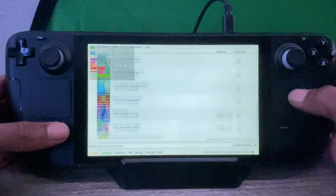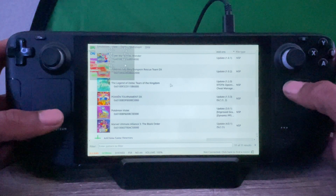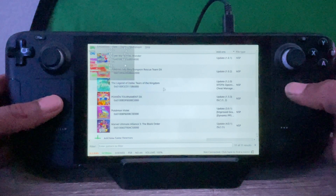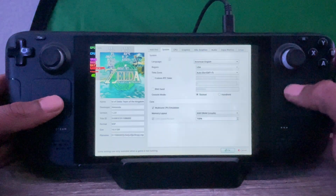I'll be giving you my Yuzu settings. Head into Yuzu, go down to Tears of the Kingdom, right-click, hit Properties, and copy all of my settings.